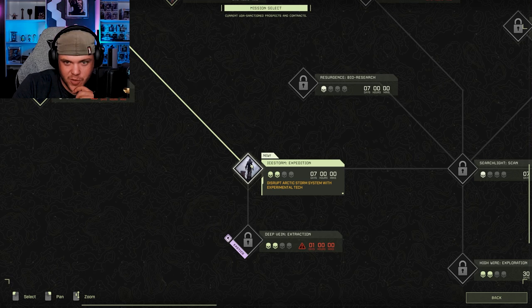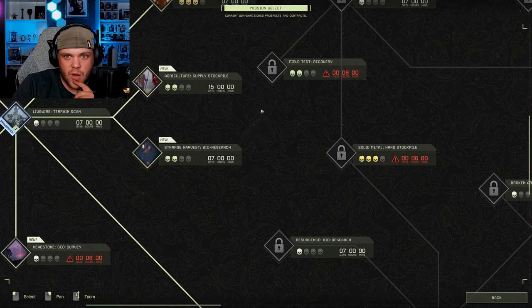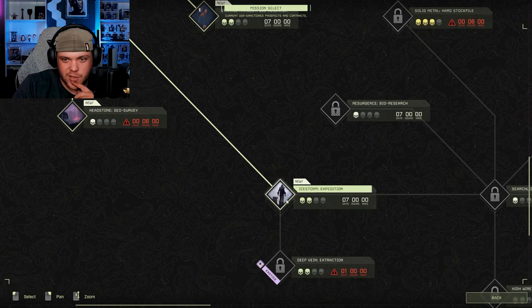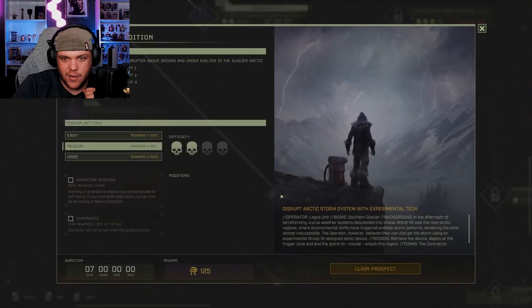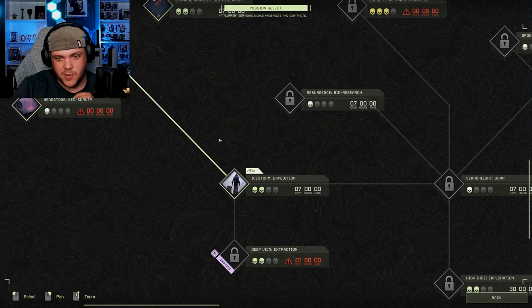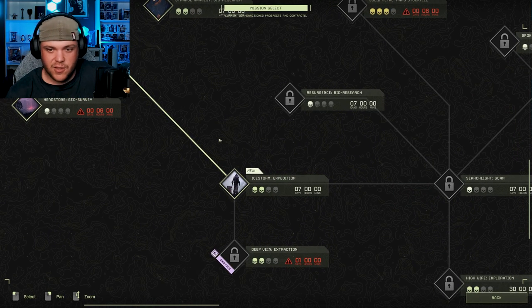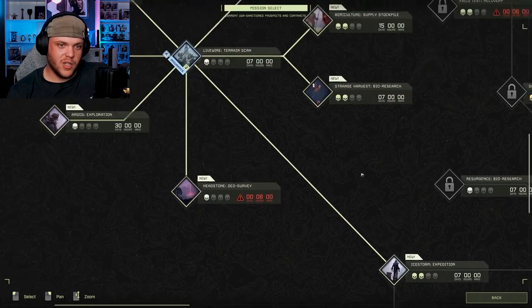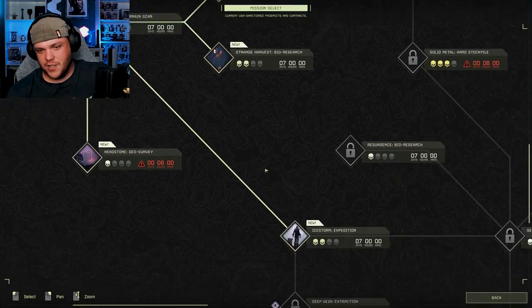Disrupt Arctic Storm System with Experimental Tech — let's do that one! We haven't gotten to be in the snow stuff yet, and it's only two skulls so it shouldn't be that hard. We're doing Ice Storm Expedition next because we'll get to be in the snow. Well, that's just awesome — we're going to be blazing through the Arctic on the next one. But I hope you guys enjoyed; if you did, leave a like, be sure to comment, do not forget to subscribe, and as always we will see you in the next one.